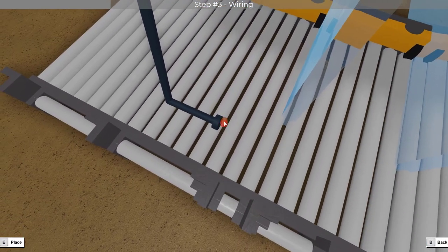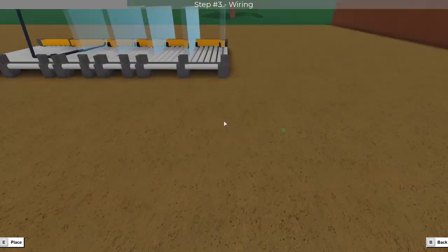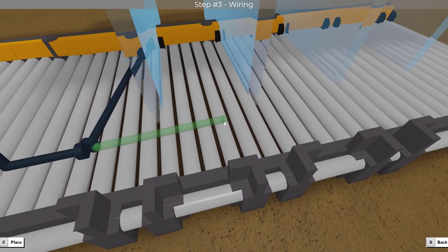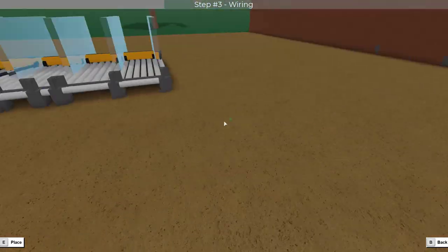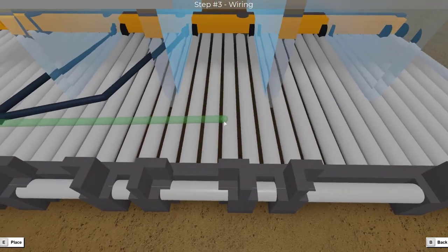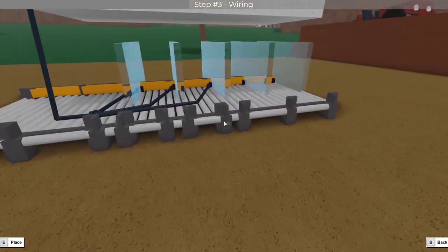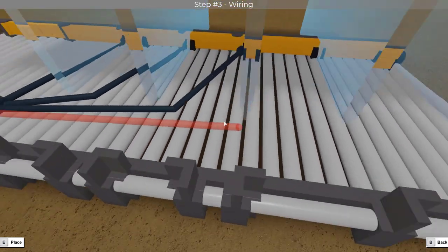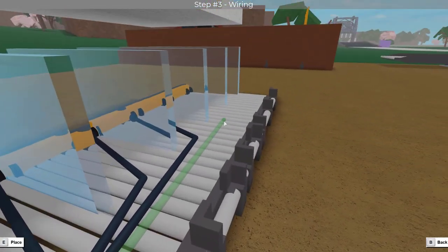Let's start by connecting one wire from there to this first door. Now, if you repeat this process for every single door, they should all activate with a single button press. Note that you need to make sure that they are all getting powered from that one initial wire, or else you might need to replace them. Along with that, if you place them too deep in, you'll get an area where you cannot place the wire. Just make sure that you're placing it right.